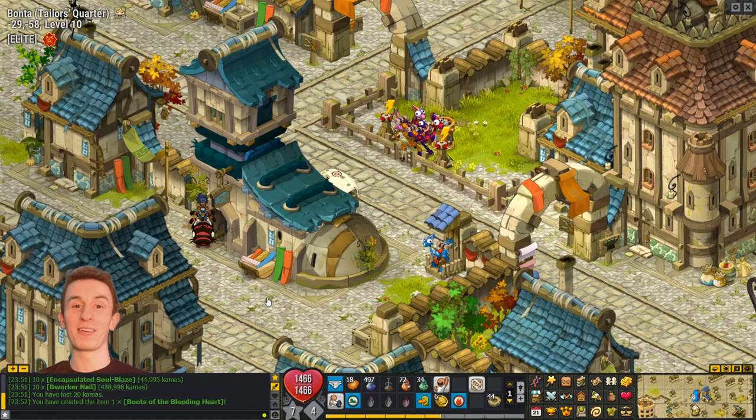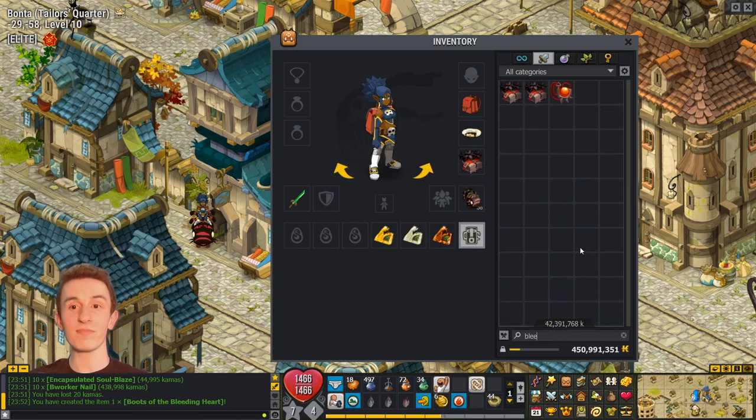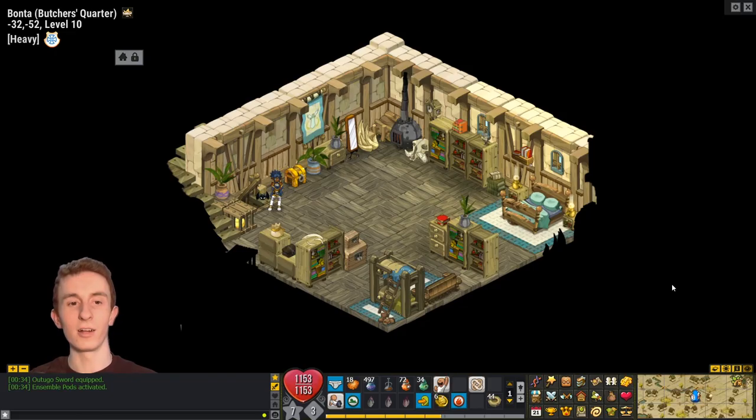Wow. I have how many pairs of Boots of the Bleeding Heart in my inventory now? Three? Two — oh, I'm wearing one! So I have three pairs of Boots of the Bleeding Heart. Free. Free. Paid.